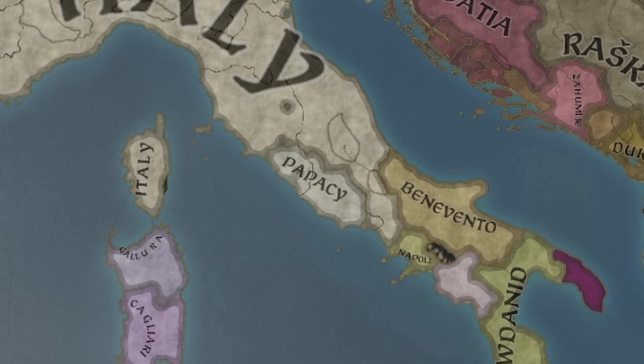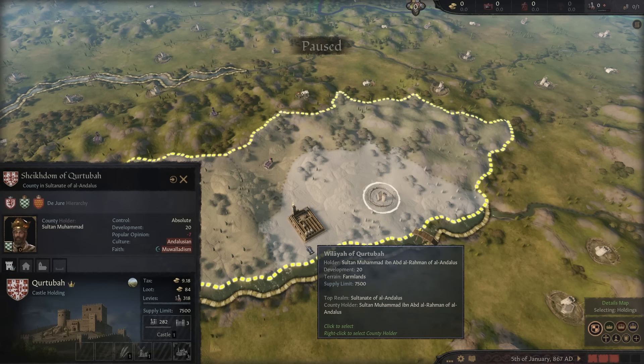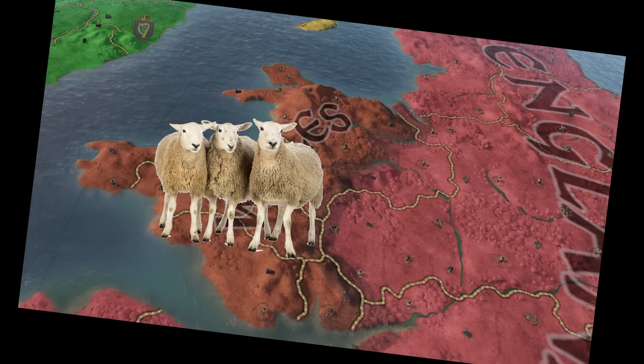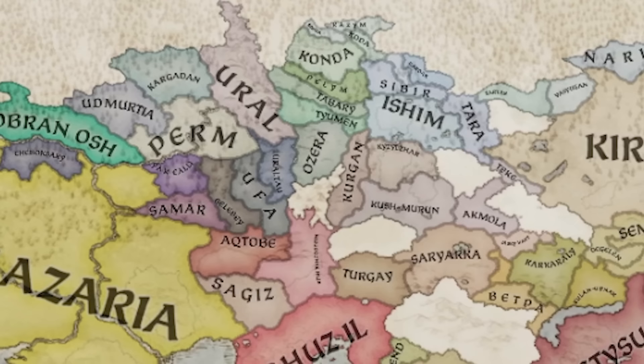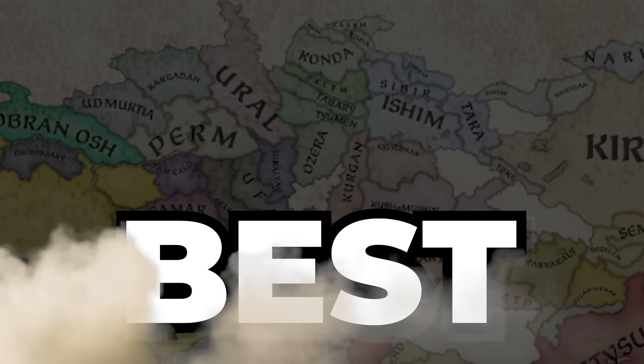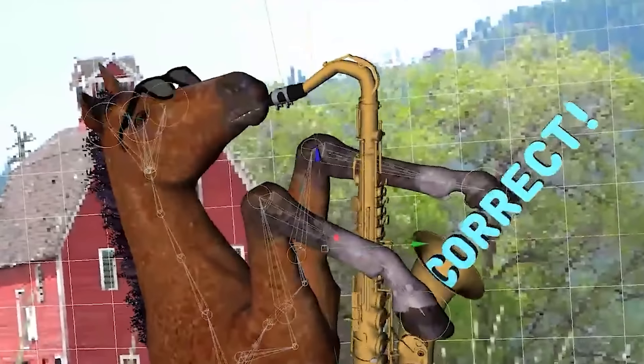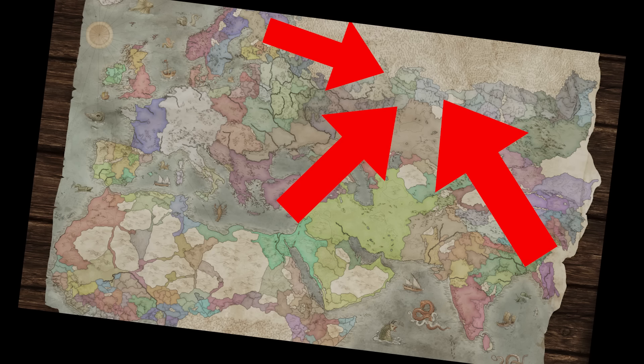Not Rome with the insane starting development, not Kurtuba with the OP buildings, or even Wales with all those lovely sheep. I'm just kidding — there is no territory better than ones with sheep. But seriously, what if I told you the best territory for playing tall on the whole map was right here? Good, that is the right answer. I think this is the worst start in any Paradox game.